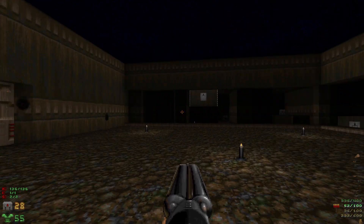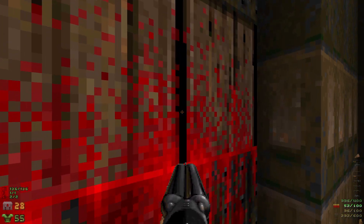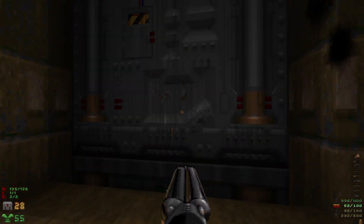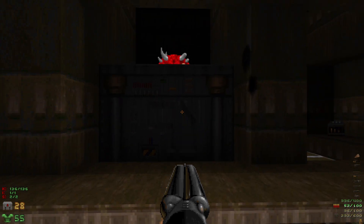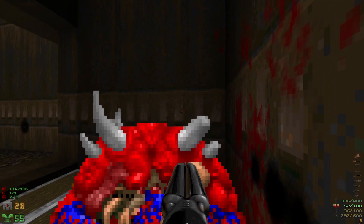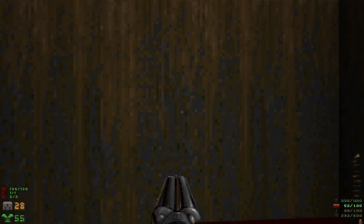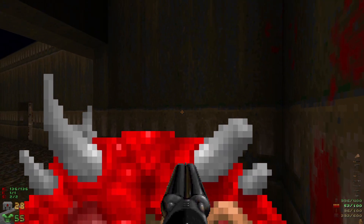That's all the kills, all the items, all the secrets. Now we have to open up a sequence of doors here, and it definitely feels like there's a lot more switches than in the original — and in very weird spots too. We have to go all the way up and all the way down for some of these.